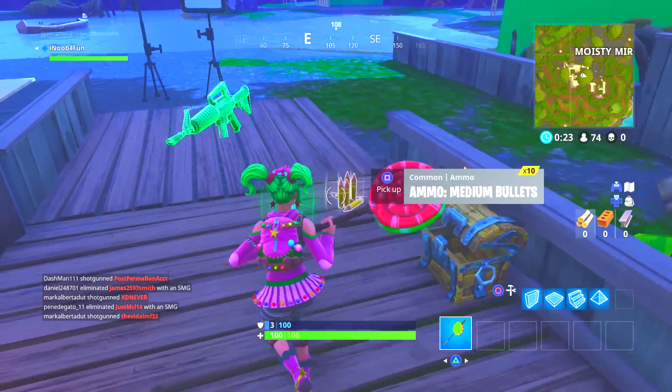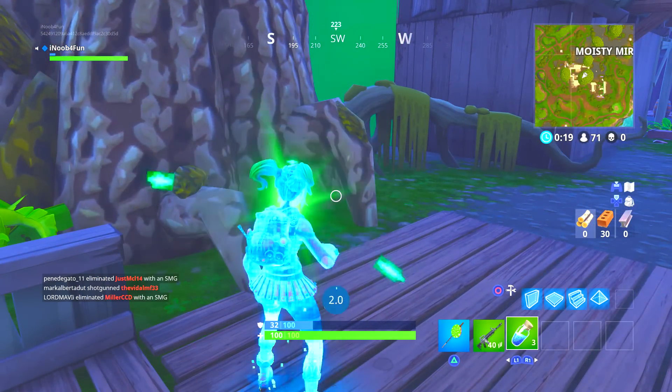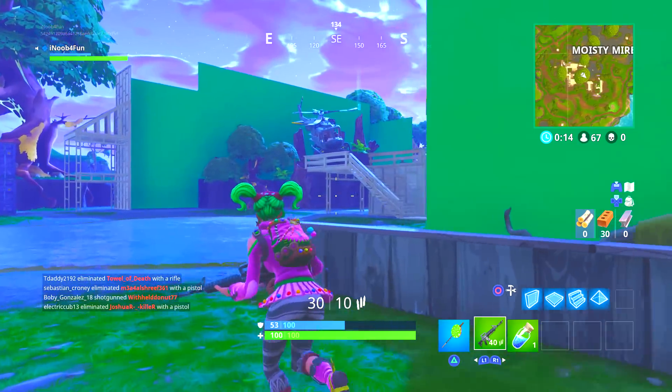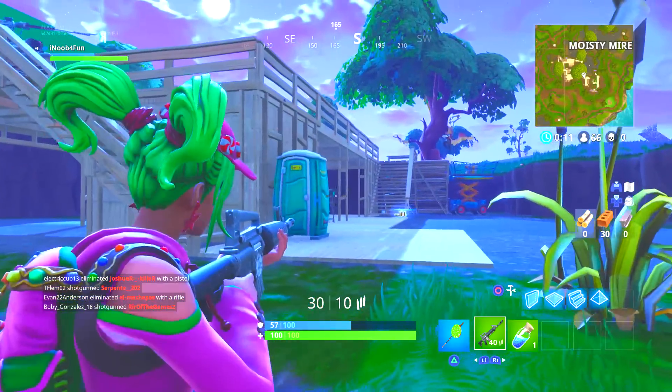I did buy a bunch of tiers — look at these characters, they're pretty sick. They're not as cool as Season 3 characters but they're different, colorful, and they just make the game more fun. Right there you can see the broken down helicopter up there — it looks so amazing.